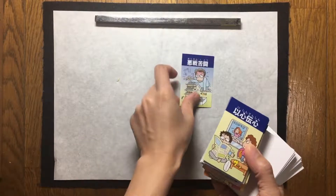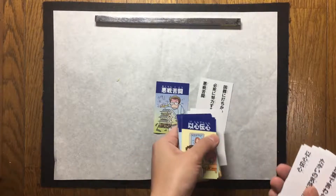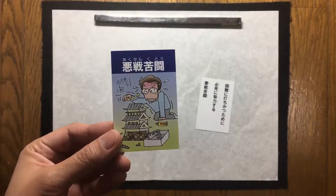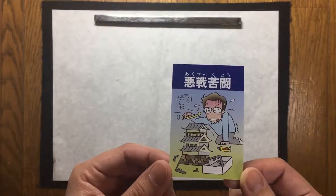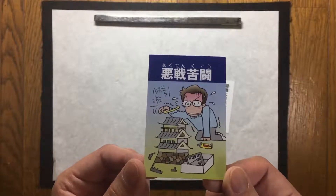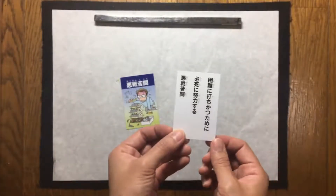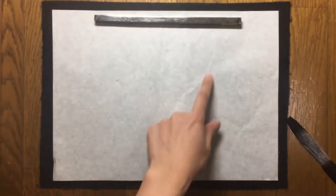So the first one — this one — is アクセン苦闘 (Akusenkutō). The meaning is... it seems like he's having a hard time, fighting for difficult times. First, I'm going to write it.